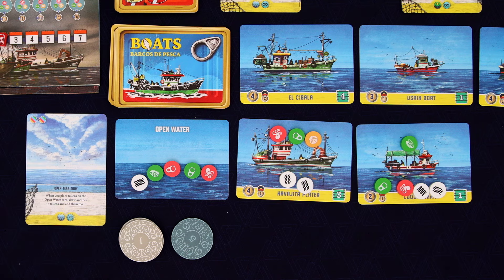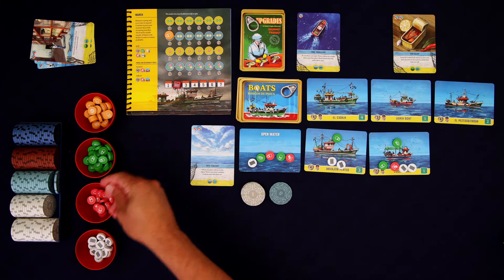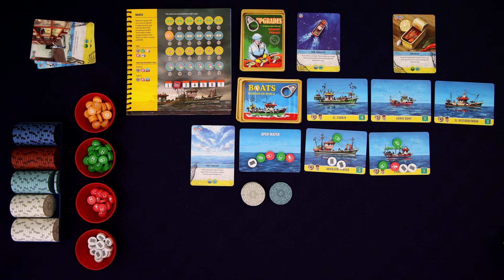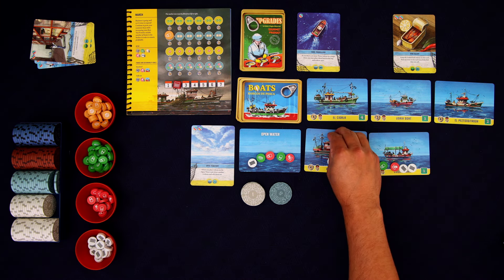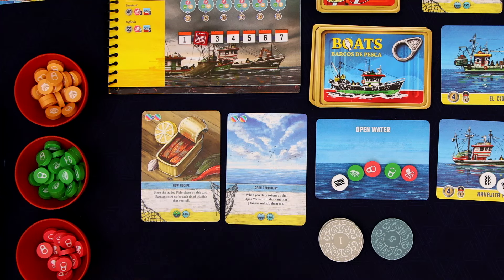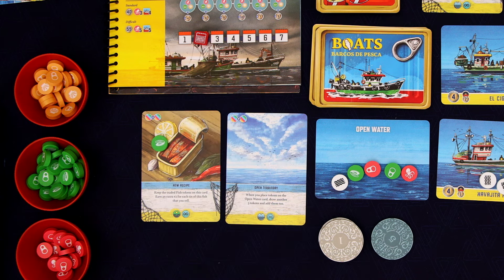Spawning is how we keep the fish growing and sustainable and making sure that we don't overfish. Now the cost of this is two different fish, so let's use these two — they're just going to go back into the supply. I could use these two mussels to get that upgrade, which would give us one additional money every time we sell a tin of mussels. Let's invest in that — that could be valuable. We placed this on here to show it's the mussels we used to pay for it, so anytime we sell mussels we'll get an extra buck per tin.